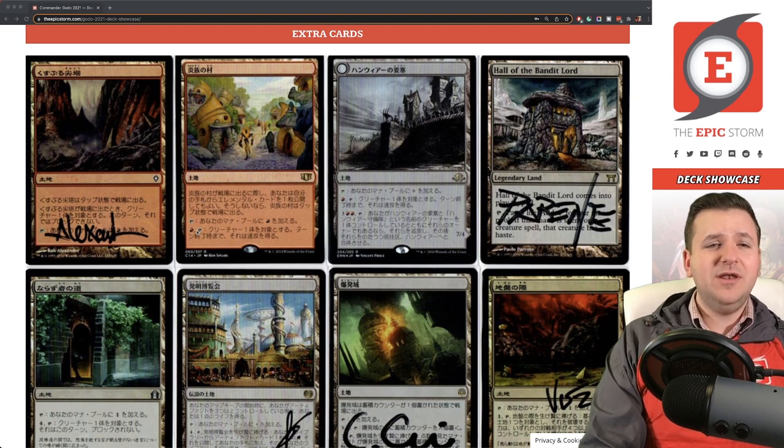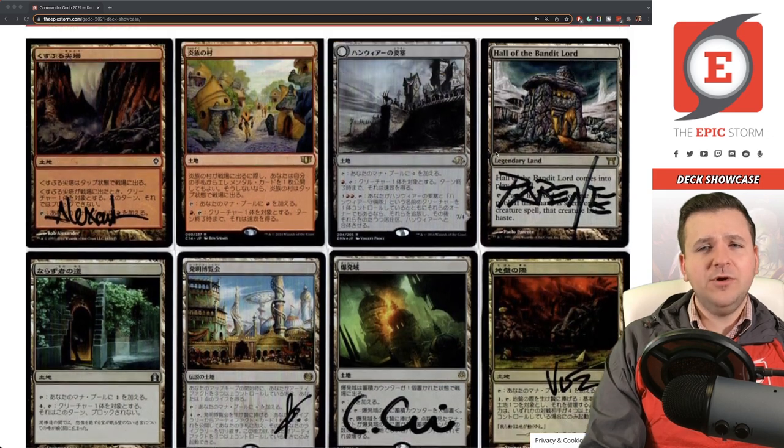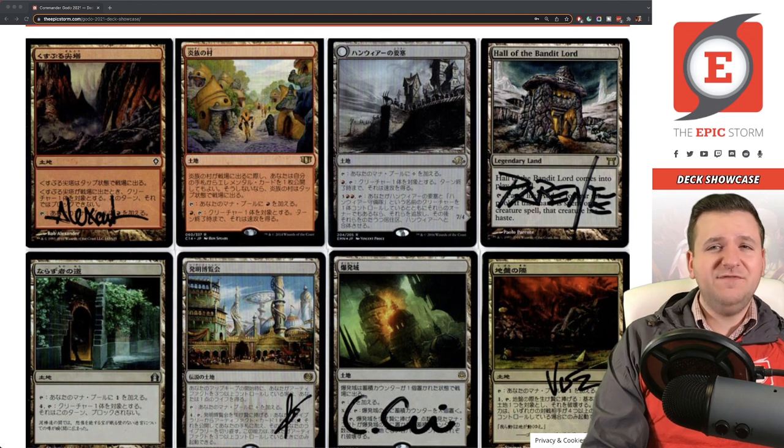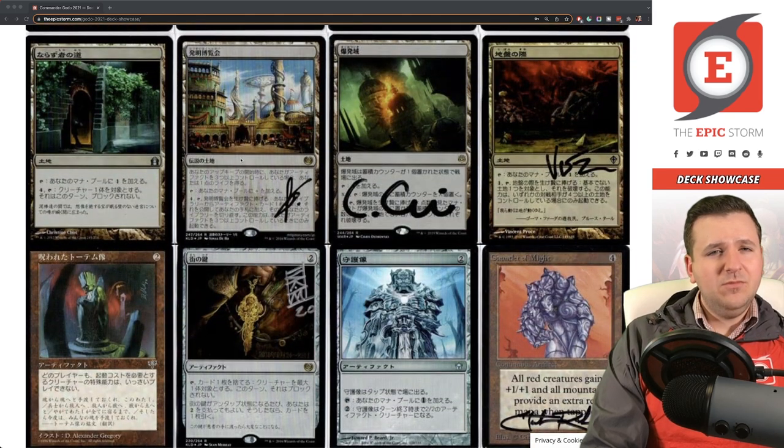Flamekin Village and Hanweir Battlements are similar — they tap to give a creature haste, but they're just not good enough. I tried them for a few years and they were kind of stinky. Balduvian War Banners — coming into play tapped for haste just isn't quite good enough. I wanted a Japanese foil version for a long time, but they were $300 and I think ultimately this effect just isn't competitive enough anymore.